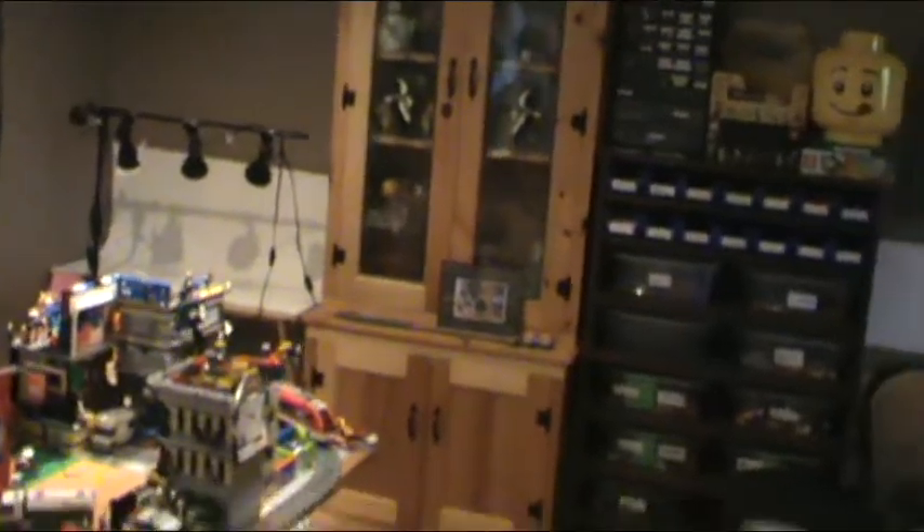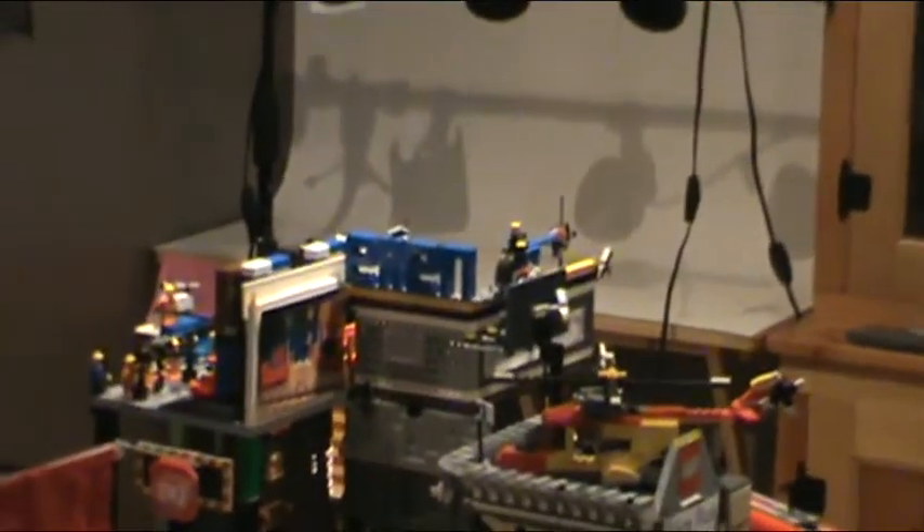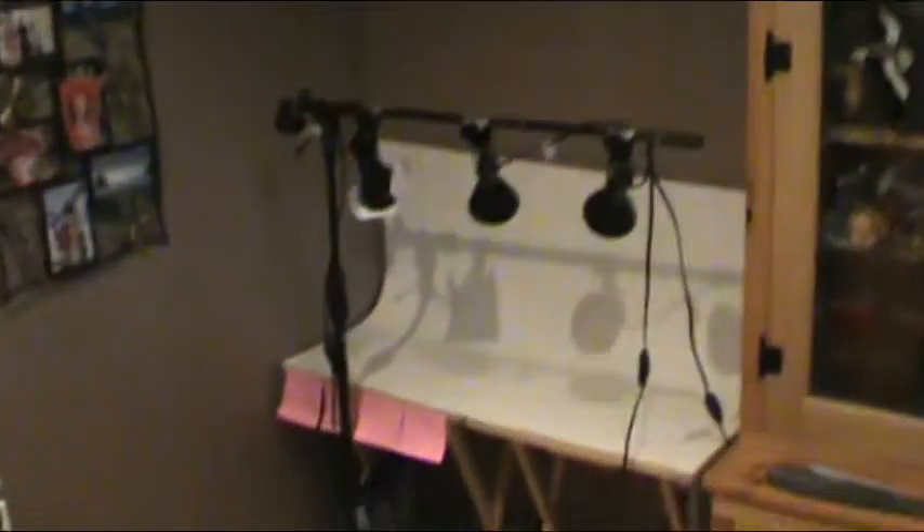So as you can see, I've moved stuff around here. I have my white backdrop here now, and my LEGO shelves right here. So that's really nice. The reason I moved that is because there's not as much lighting right here as there is here. So I figured I don't need all the lighting for just the pieces when I'm trying to get them, but I do need it for the studio, obviously. So that's why I did that.